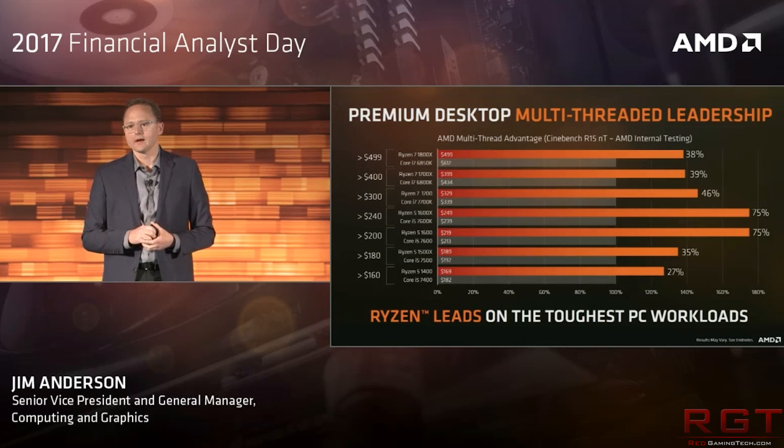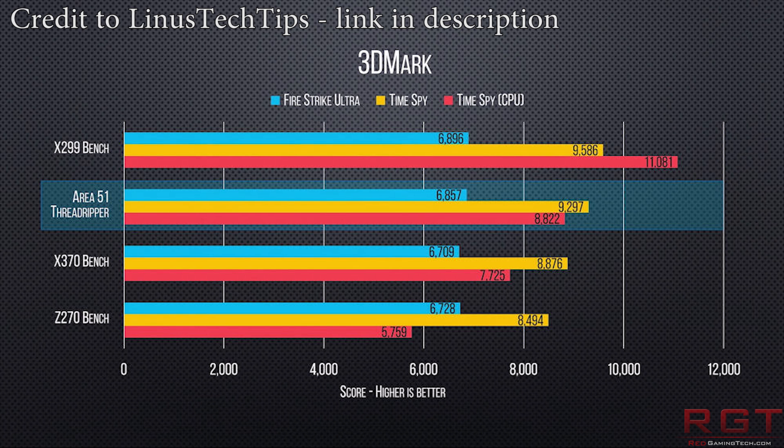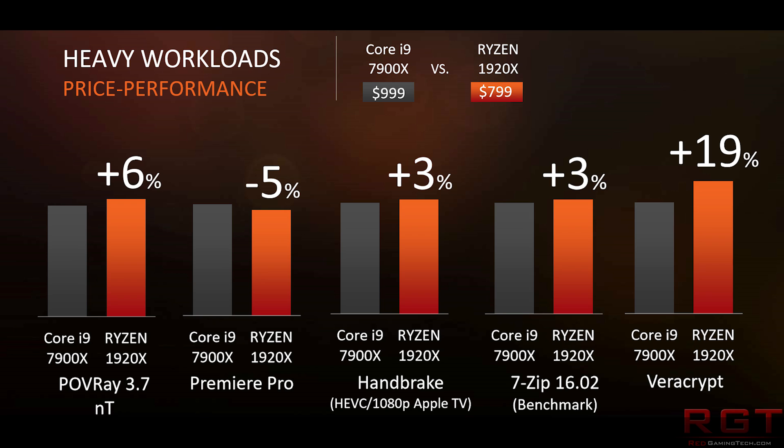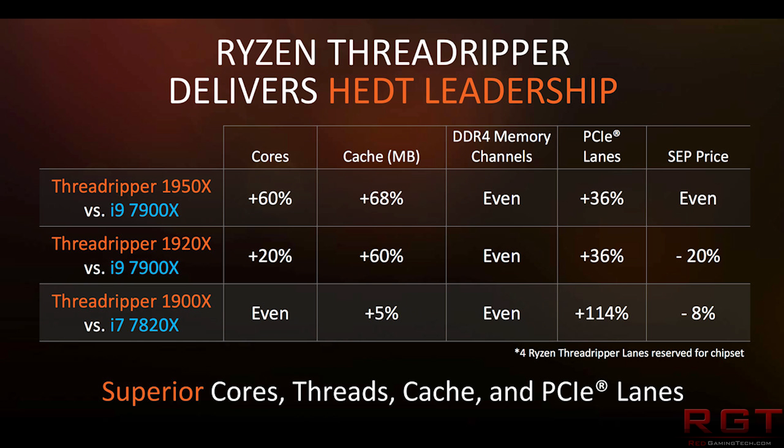We also have Threadripper in 3DMark, with Firestrike Ultra, TimeSpy, and TimeSpy CPU results. Not too far off the X299 bench overall — Firestrike is basically identical. TimeSpy is slightly behind, whereas the TimeSpy CPU is quite a bit behind: around 11,000 for the X299 versus almost 9,000 for the Threadripper, which is not too much more than what the X370 puts out comparatively.